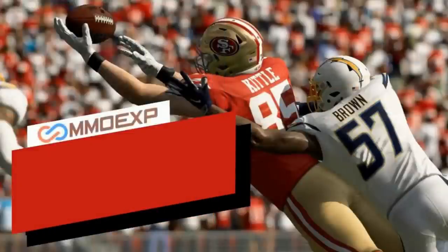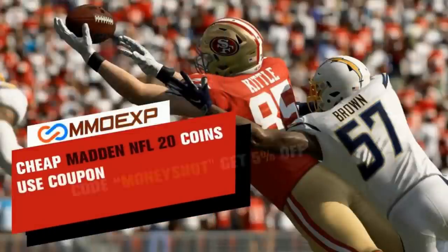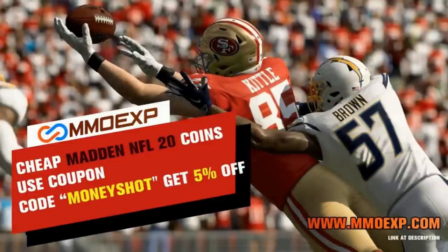Need some fast, cheap, reliable Madden coins? Go to mmoxp.com and use discount code 'Money Shot' for 5% off your order. Link in the description below.